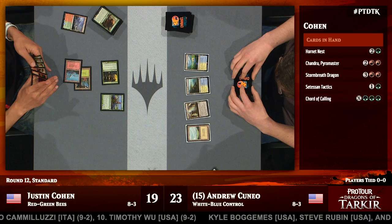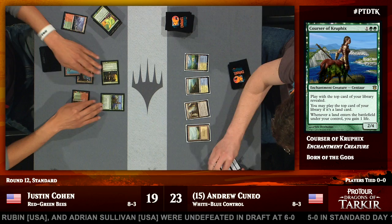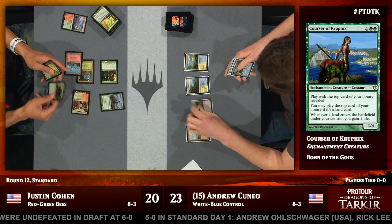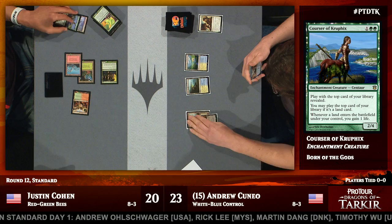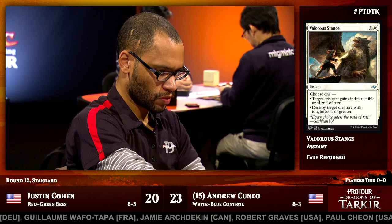Corsair of Kruphix is a good start for Cohen. We saw the Sylvan Caryatid here from Justin Cohen, meaning he's able to get the Corsair of Kruphix into play and then play a land subsequently to gain that life on his third turn. But really the biggest tricks his deck has to play are on decks that get hurt particularly by 1/1 deathtouch bees. Valorous Stance dealing with Corsair of Kruphix pretty much as soon as it comes into play for Andrew Cuneo. If left in play, it would give Justin Cohen valuable card advantage going into a longer game — something Andrew wants to shut down as soon as he can.